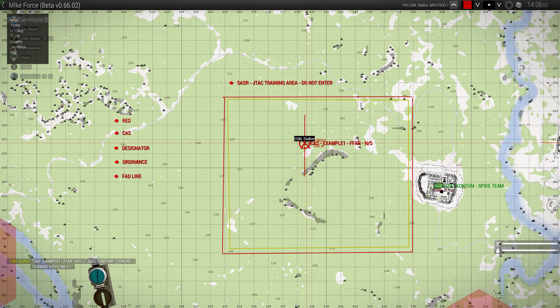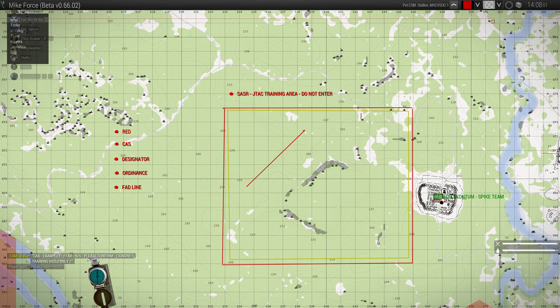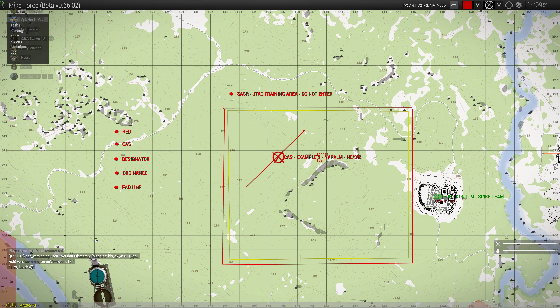Now that we've got that done, let's look at the other ways we do those CAS missions. Obviously if it's on an angle we can do it like this - if we want the pilot to go diagonally, not just north to south, we might say 'I want you to hit this target on a north-east to south-west kind of thing.' So we'll write CAS Example Two, it might be napalm, and the FAD line is north-east to south-west in this example. I've copied it, I'm ready to go, and I'm just going to ask them to please confirm.